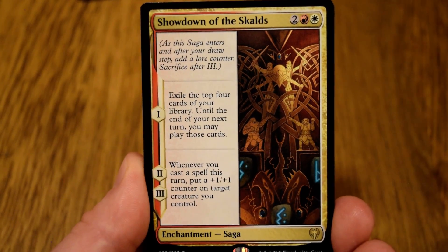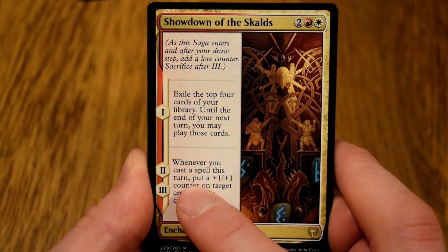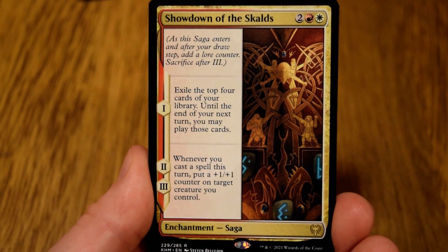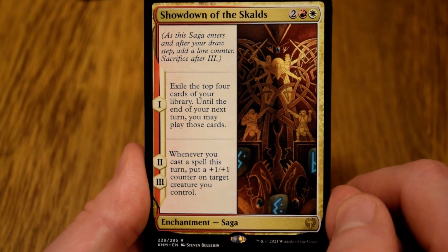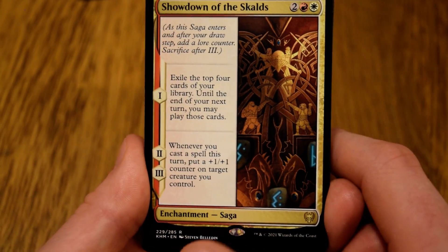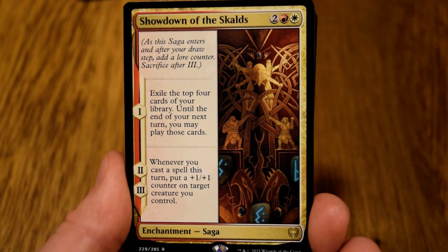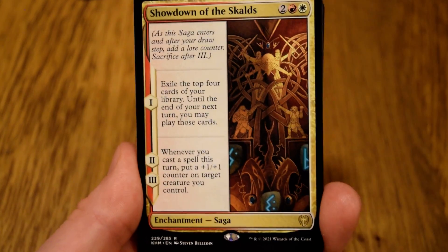Chapter one: exile the top four cards of your library until the end of next turn, you may play those cards — essentially draw four. Chapter two and chapter three: whenever you cast a spell this turn, put a +1/+1 counter on target creature you control. You definitely want creatures on the battlefield, but this is a good card. I've seen it do great things in limited and in standard as well.